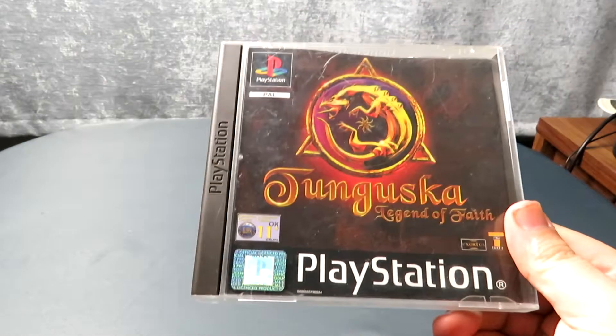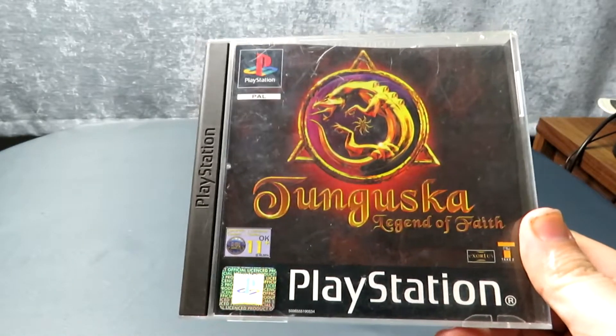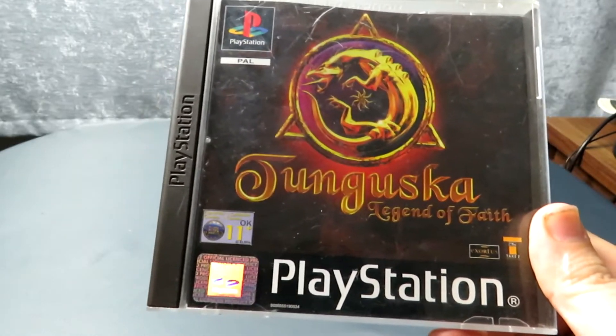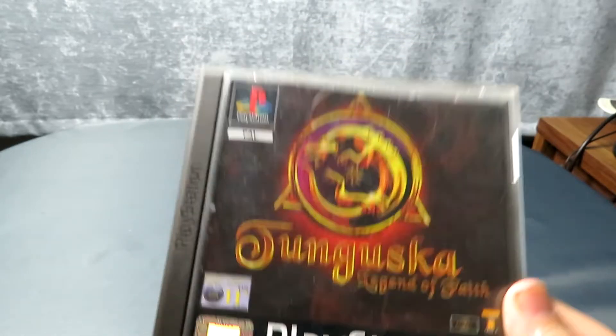Okay, so that's the first pile of PS1 games. All of those came in a lot — they only wanted £20, it worked out to less than 50p a game. Now moving on to the games from that lot that I didn't already have: we have Tongoska, Legend of Faith — never heard of this one. It looks like a Lara Croft Tomb Raider style game where you explore various 3D environments. It might be really fun to play, but for now it's just going to go in the collection.